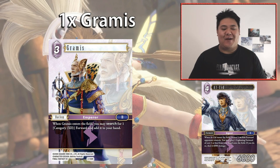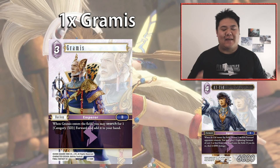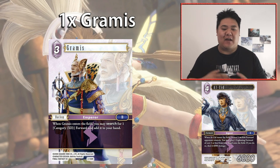We have one copy of Gramas — a three-cost backup that searches for a category 12 forward when it comes into play. In almost all situations you're searching for Al'Cid, since he's pretty much the early target for this deck. Al'Cid is really good here because there are so many card combinations that combo with him. This deck also runs the Legendary Wind Onion Knight, so every time you play a Wind Onion Knight you get a Lightning Onion Knight back to your hand — every Al'Cid should be able to combo and give you good tempo value.